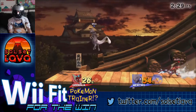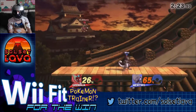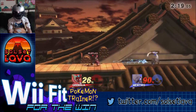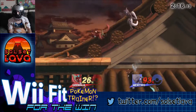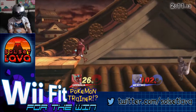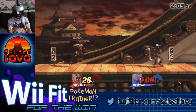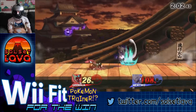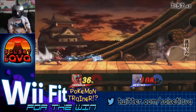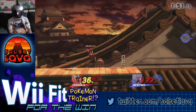I was expecting him to be on the other side. I went in for the forward air and that worked out. Going in for the up air — that didn't work. I really could have gotten that forward smash right there, but I accidentally pressed the B button instead. At least I got the down smash.